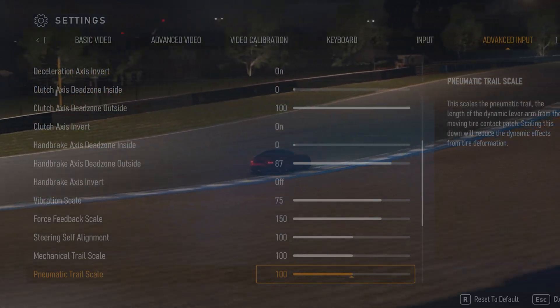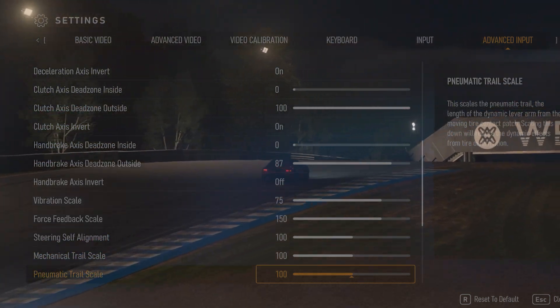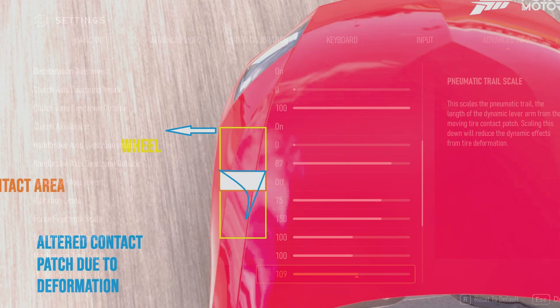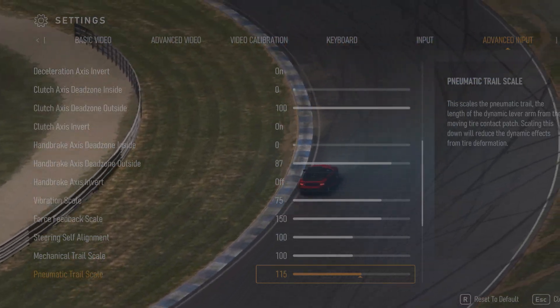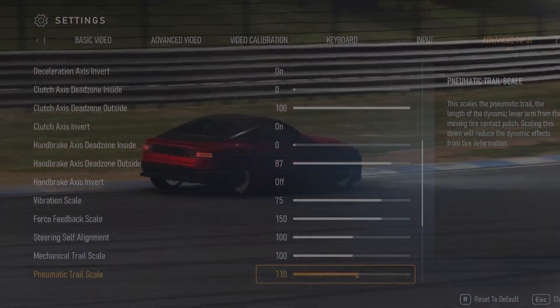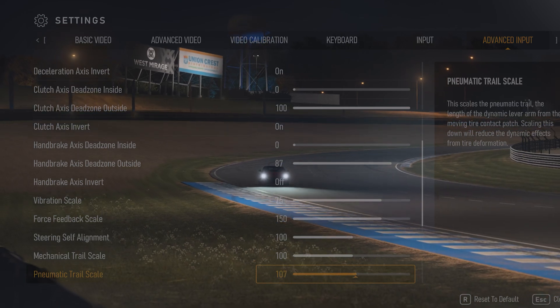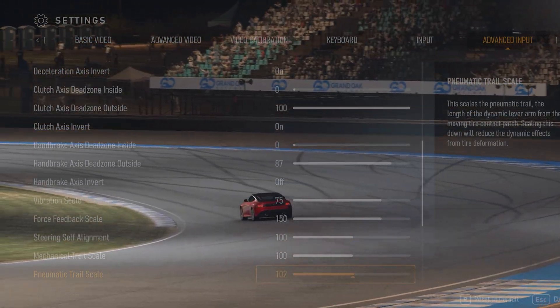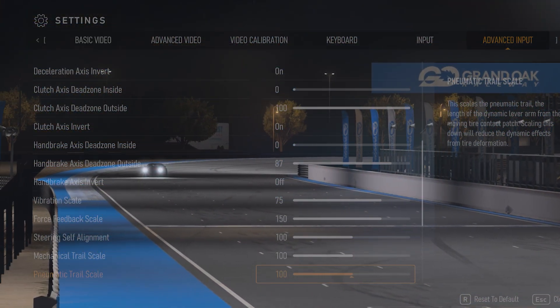Pneumatic trail scale: this again refers to the contact patch where the tire meets the ground. If you look overhead at a tire, it has an almost rectangular shape where the contact patch meets the ground. When the car is moving and cornering, lateral forces deform the contact patch, and this newly changed contact patch with the outermost edge referring back to the center is called the pneumatic trail. Lowering this value reduces the effect you feel as you approach the point of breaking traction. Under lateral pressure the car will want to center itself, and the higher the aligning torque value, the more the car will want to center itself.